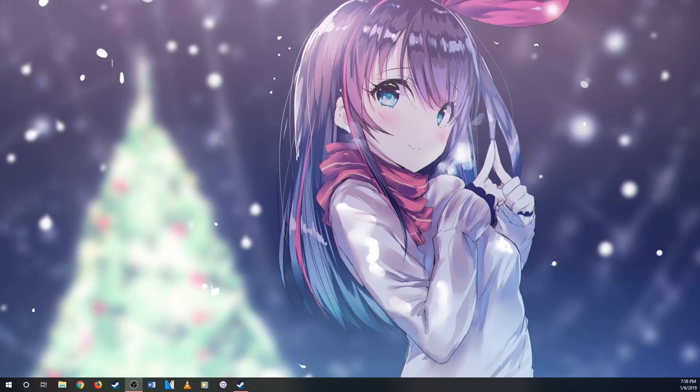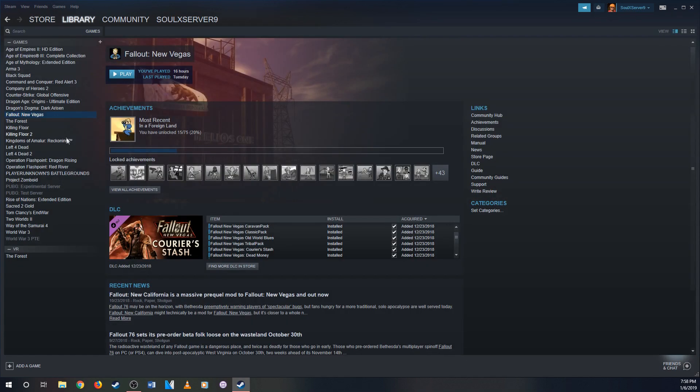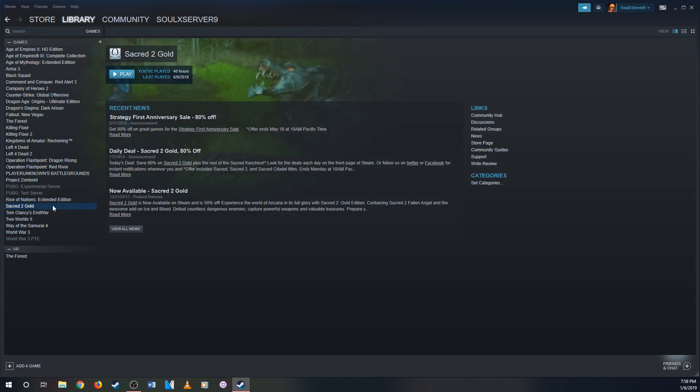Hey guys, I'm gonna show you how to get Sacred 2 Fallen Angels to work on your PC. This is for Windows 10 and this is how I fixed it. You go to Steam, then go to the library, and Sacred 2 should be in your library.